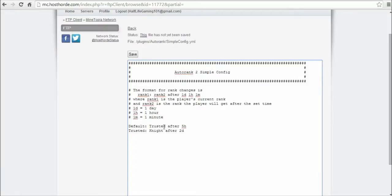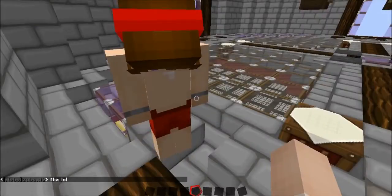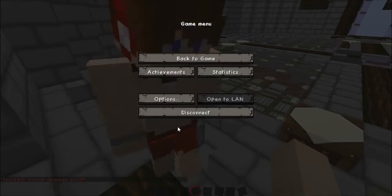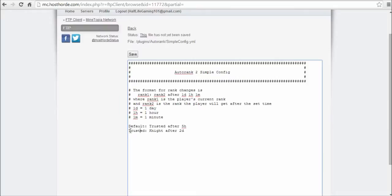Capitalization is essential — you need proper capitalization or else this will not work. For instance, if you write 'trusted' in lowercase here but uppercase elsewhere, or you make the group command 'manuadd trusted' lowercase when the config has it uppercase, that will mess up. Also make sure there are spaces in between the rank entries, and no extra spaces where they shouldn't be.